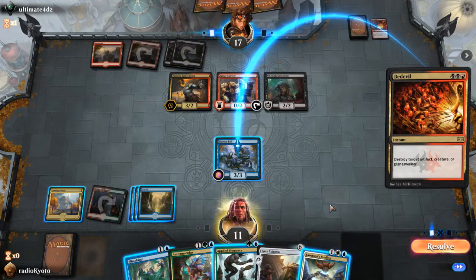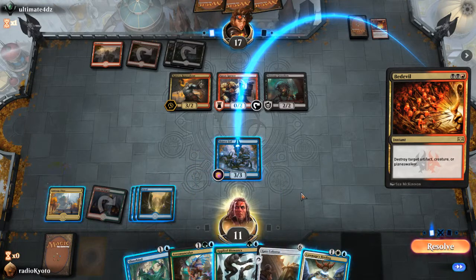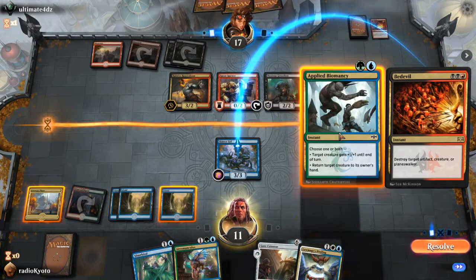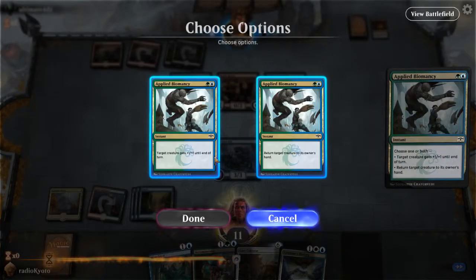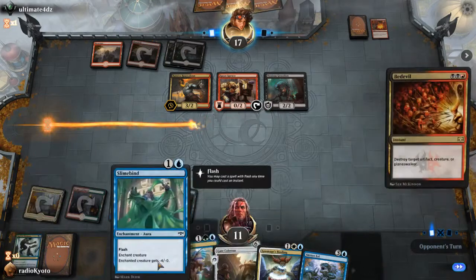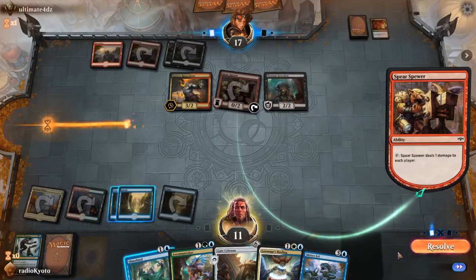Bedeviled — destroy a creature. I don't necessarily want to return it to our hand just to save that, but we are light on creatures. That's tough on us. The removal — let's get him. Let's just return to our hand. Coming in with slime bind, still on the Noxious — okay.